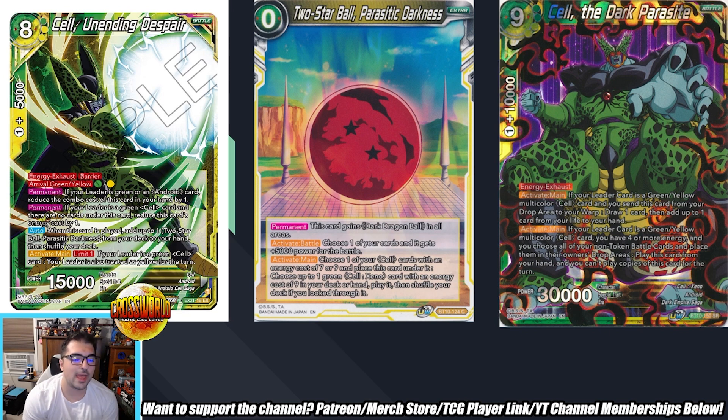That's another weird thing on this card that might be a misprint — it says choose one of your Cells and place this card under it, then choose one Cell Xeno and play it, not play it on top of the card. I'm not sure if that was ever clarified since this engine was never meta relevant. But basically it looks like you get a 15k next to a 30k, which is kind of interesting. Moving on to Cell the Dark Parasite — this is a super huge cornerstone of Cell Surge. Activate main: if your leader is a green/yellow multicolor Cell card, send this card from your drop to your warp, draw one, then add up to one card from your life to your hand.